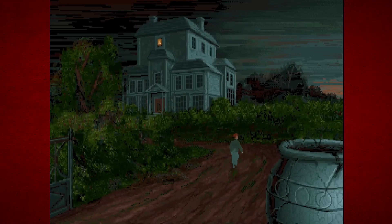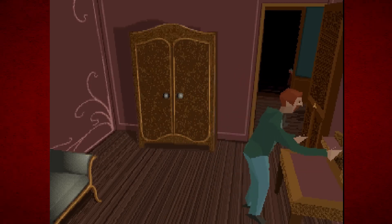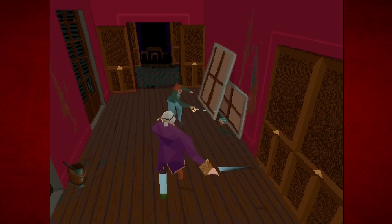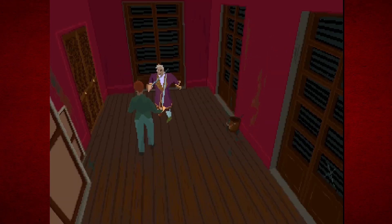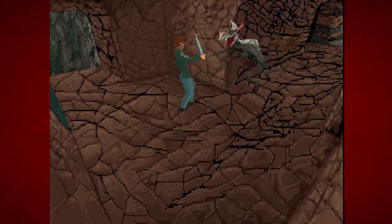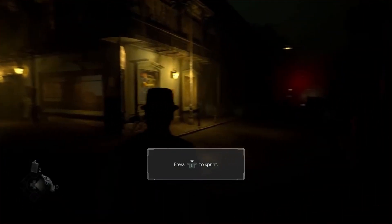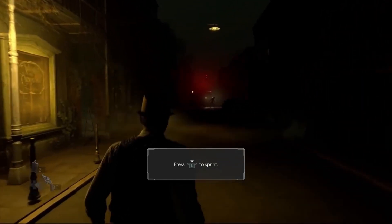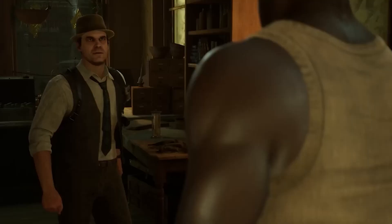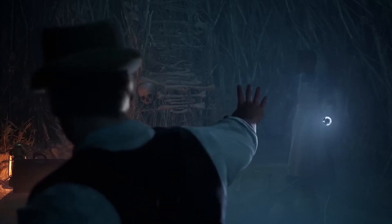Though not the first haunted house in a video game, the original Alone in the Dark's innovative 3D visuals turned Derceto Manor into a character rather than just a place. Players were tasked with exploring its ominous halls in search of clues, but often uncovered supernatural foes and reminders of the home's twisted past instead. In other words, you should definitely expect the unexpected in Alone in the Dark, especially when coupled with the twisty hard-boiled storytelling that comes hand in hand with the P.I.s and femme fatales of the Interbellum Period.